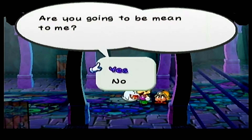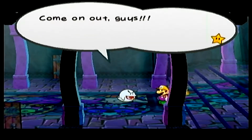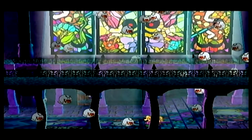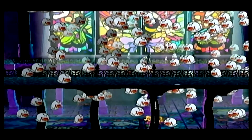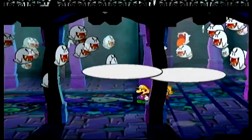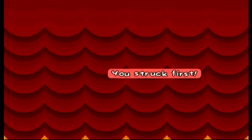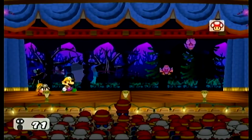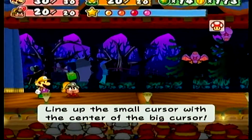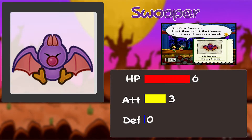Let's talk to this crying boo. Are you going to be mean to me? No. Promise? Come on out, guys. So we cannot have the boos rush us — if so, I believe we'll get thrown right out of Creepy Steeple. We gotta go through these doors because we're kind of safe since they're not coming outside. This is where Sir Swoop probably came from — back in the Glitz Pit when he was there. Swooper — these are really cool enemies. I like them in the Mario universe. I bet they call it Swooper because of the way it swoops around.